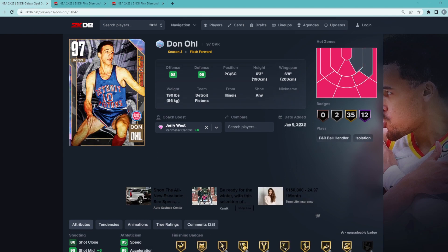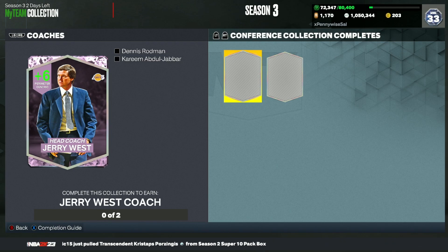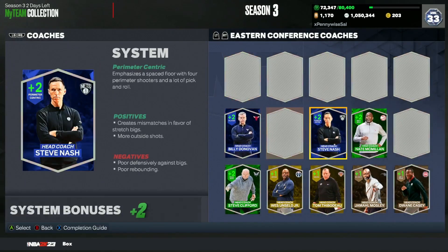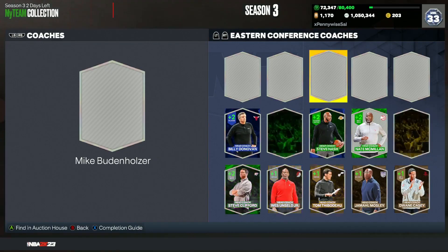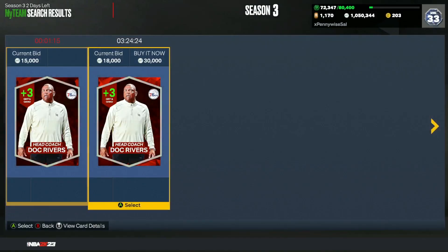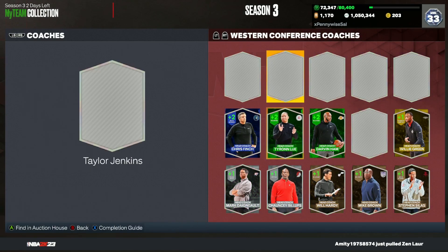So to recap: number five is Steve Kerr, number four is Eric Spoelstra, number three is Monty Williams, number two is Dennis Rodman, and number one is Jerry West. Like I said, Monty and Dennis Rodman could be flipped depending on what players you run. Now for budget coaches — there's really no cheap coaches in the game — I'd say if you can get a defensively oriented plus three coach that's probably one of the best things you can do. Doc Rivers is around 30,000 MT and gives some pretty good boosts — that's pretty good for a plus three.